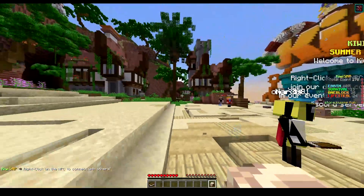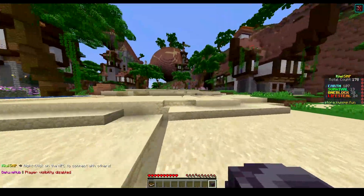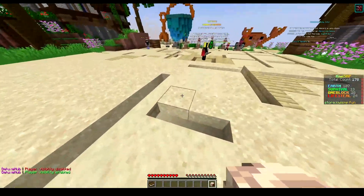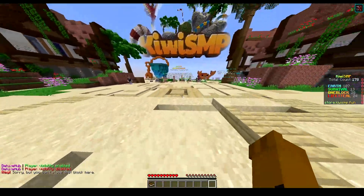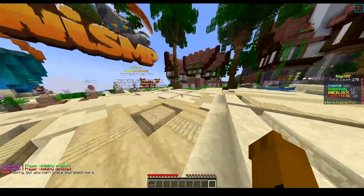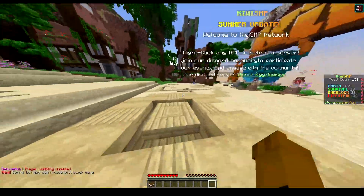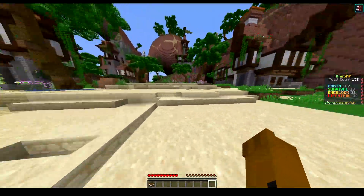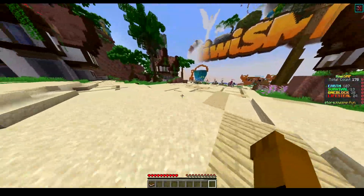So when you right-click this item, you toggle player visibility. But if you do it again, it shows player visibility. Now if you click it on the ground, the block disappears out of your inventory because you can't place blocks in the world. So now I'm stuck forever not being able to show any players. I think you should be able to get that back, so maybe look into that.